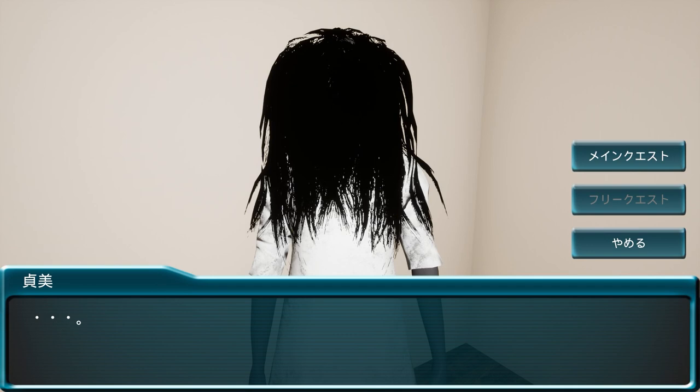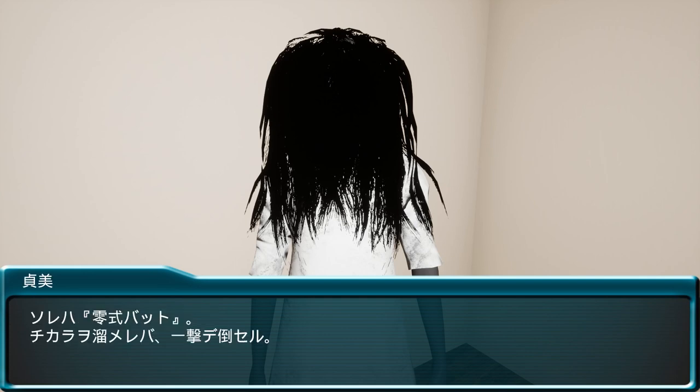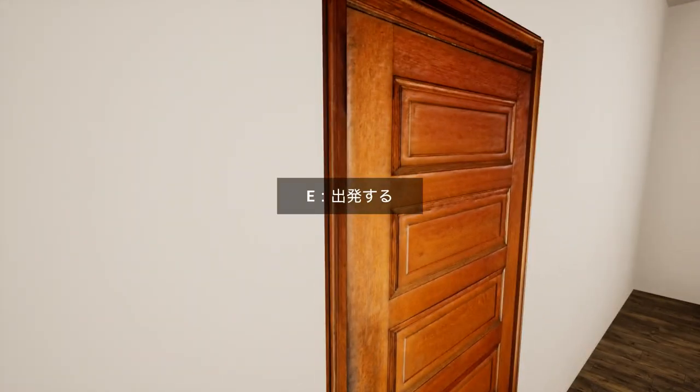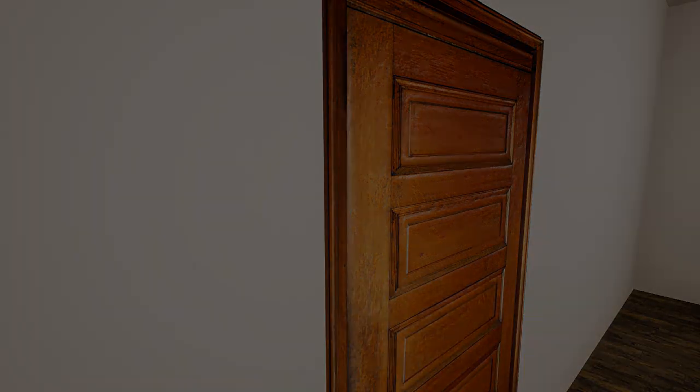She reveals there's a ghost living in a nearby abandoned building. She doesn't like him, so she wants you to head over and beat his ass. Naturally, you'll need a little help to do this, so she hands you a Zero Formula Bat, which I'm assuming is a riff on the Fatal Frame series. She tells you that if you charge it up, you can defeat things in a single hit. This is probably the most important takeaway from what she has to say, so remember it, and then head outside.